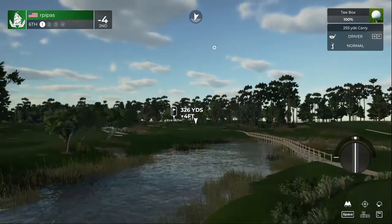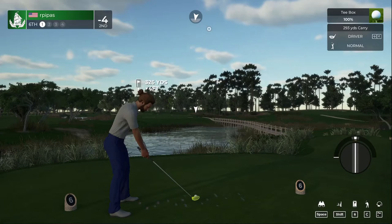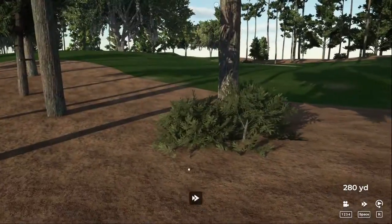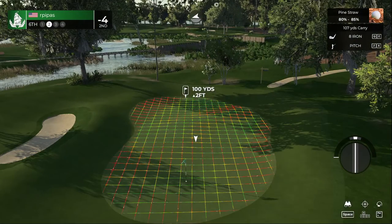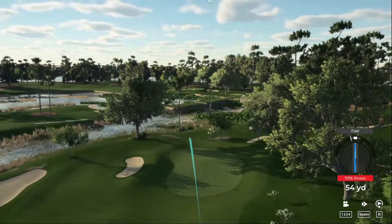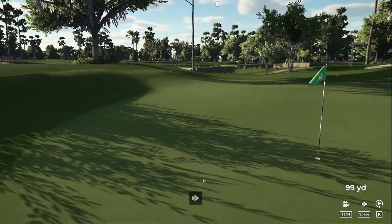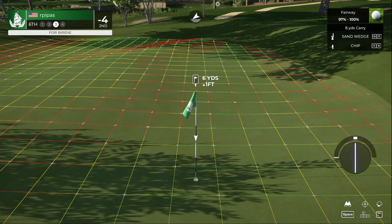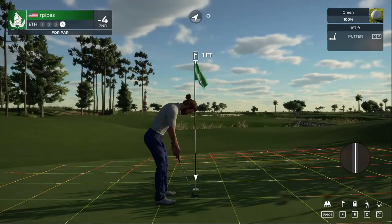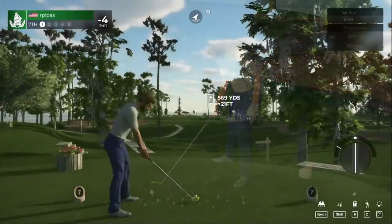Short par four — I'd love to go birdie birdie because we've got a par five coming up next. Hit that one slow, went through some leaves. The pine straw is no place to spend your day, but we're lucky enough to have a view of the flag. The approach was a bit wayward — almost made it for birdie. Nice tap-in for par. That's going to keep you at four under after that hole.